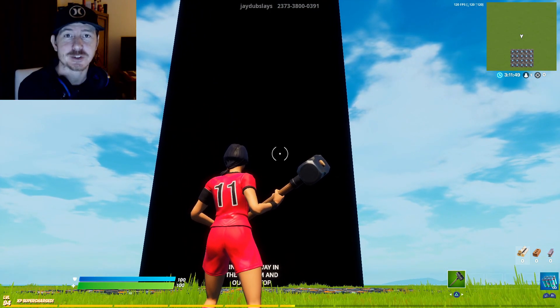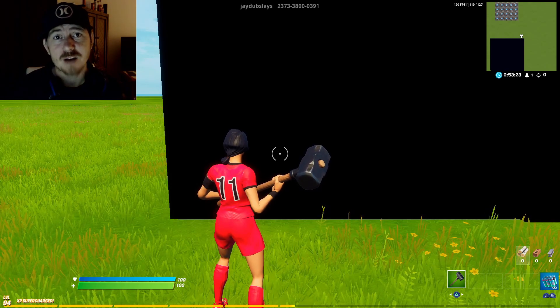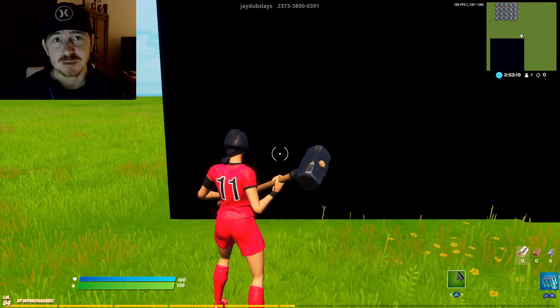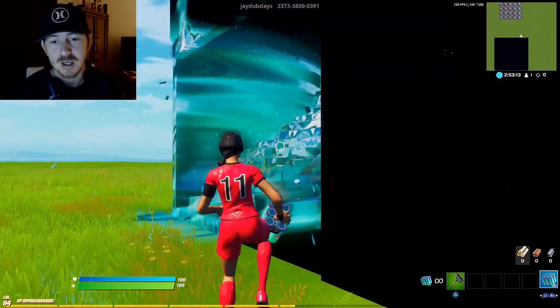Now let's go ahead and get to the entrance. Here I am at the entrance and as you can see there is no visible way in. That's why I've given you unlimited chug splashes. So I'm going to go ahead and show y'all the first steps — literally. Once you pull out your chug splashes, throw them in. There are the first steps. That is going to be your path.